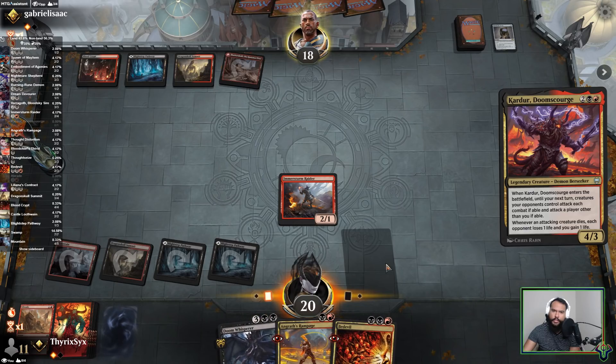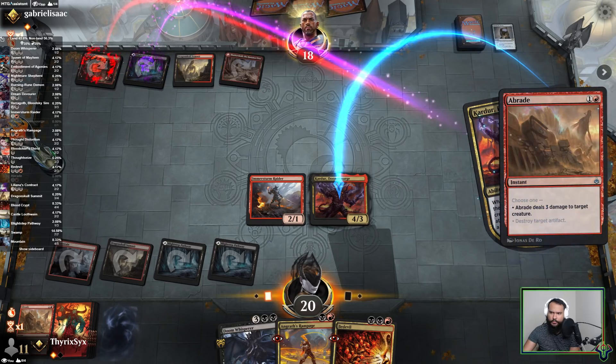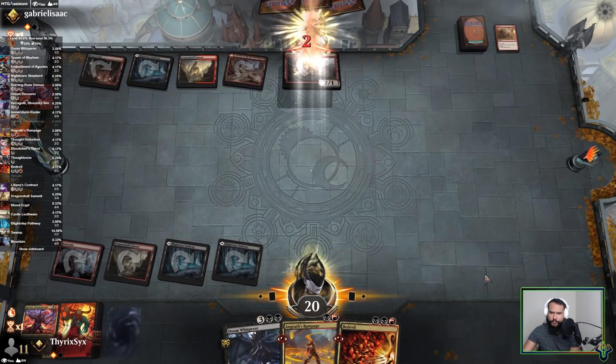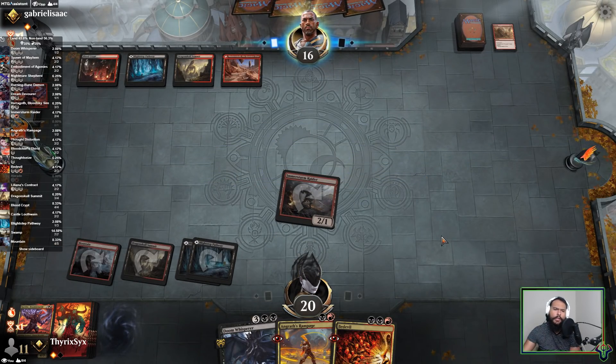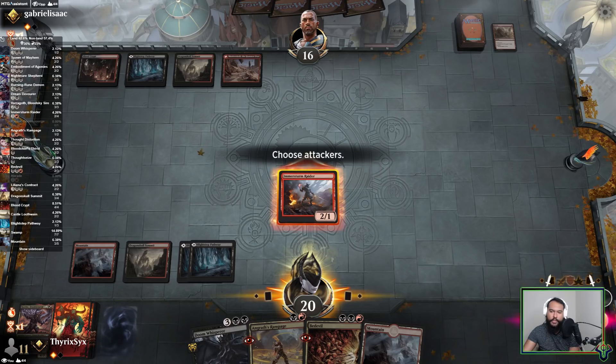I can essentially develop this for free — I mean they might have removal for it. Okay, it's fine. I could have attacked first. Yeah, I mean I guess I could have just attacked first. Here I'm definitely going to attack first. They still don't have blue mana. I assume they have a Bolas in hand — they might even have a Disdainful Stroke.